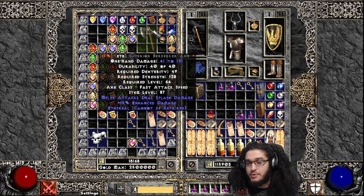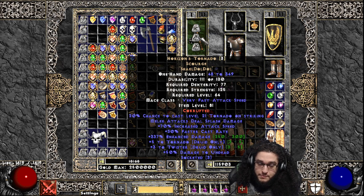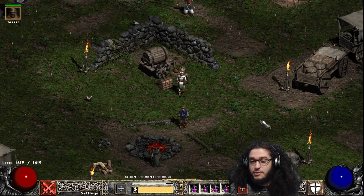I'm saving my currency to buy a Zod rune. I have a 15% superior Berserker Axe and we're going to six socket it with the quest. From that I can make an ethereal Breath of the Dying, so I get to go right from this piece of crap to an ethereal Breath of the Dying. I'm really excited for that.